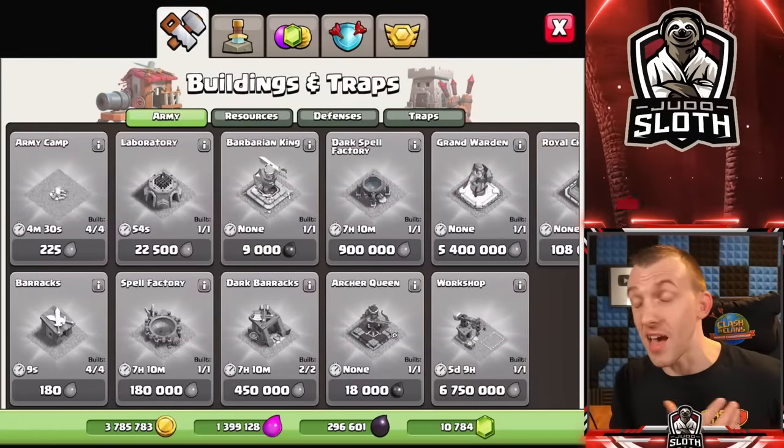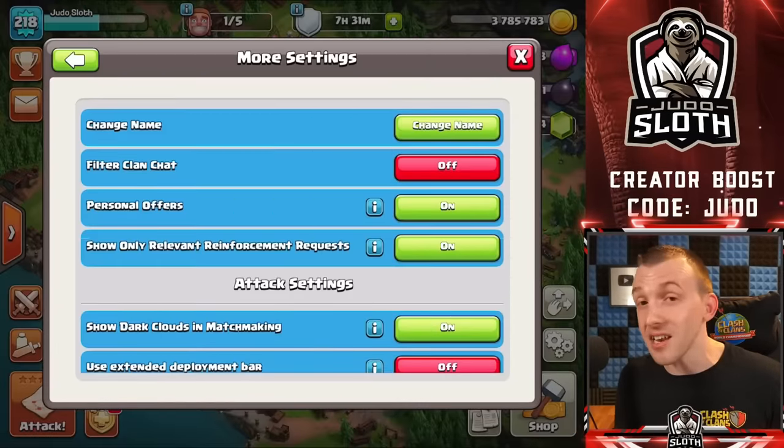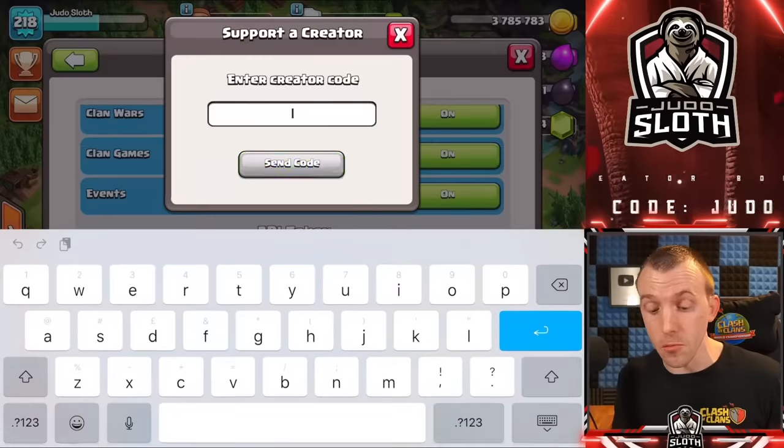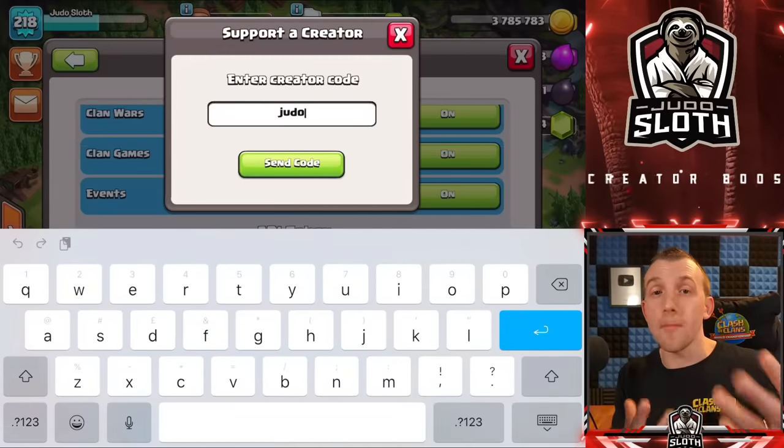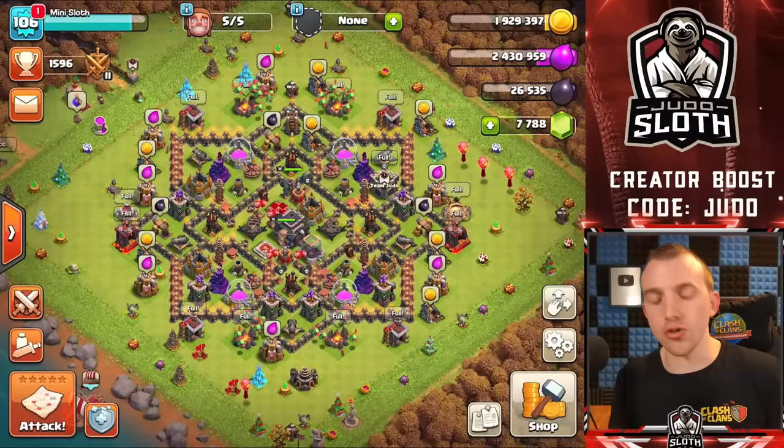Sometimes there are packs which offer wall rings and some of them can be pretty good value. If you are going to be purchasing anything in Clash of Clans, remember you can help support your favorite content creator by entering their code within your settings — my code is 'judo' and it is much appreciated.